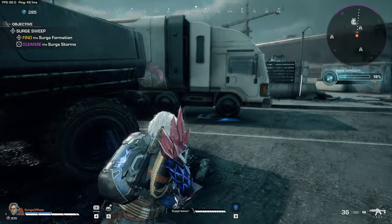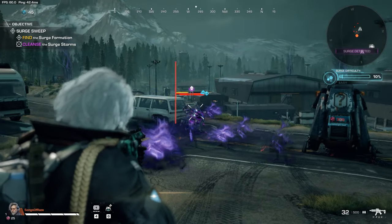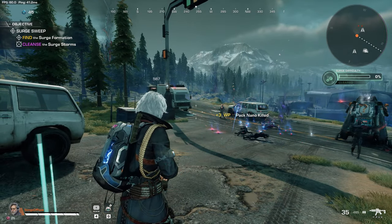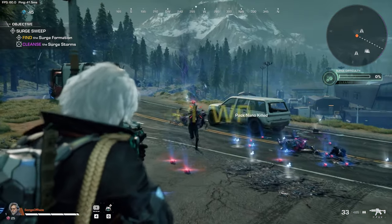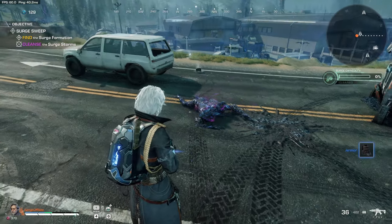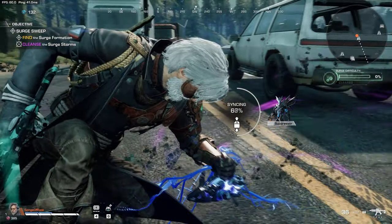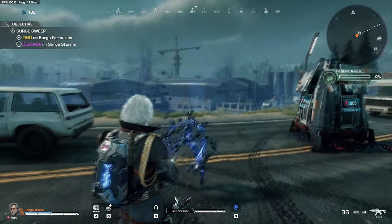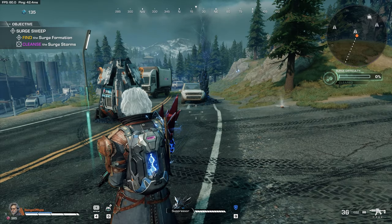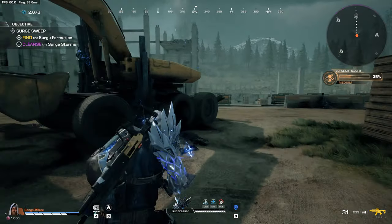Once the last enemy of a surge storm is taken down, your minimap will start directing you towards the next one. Defeating an elite nano leaves their body behind for you to manually sync with, producing one of four nanos to use at your disposal: the Crusher, the Seer, the Suppressor, and the Guardian. Each offers a different boost when attached to your arm and different benefits when deployed in the field, further enhanced through equippable mods to improve their abilities or add new ones. Having a synced nano is worth the fight and should be done whenever you have the chance.